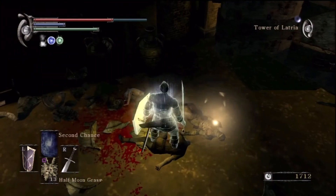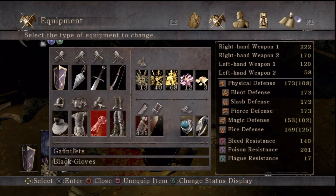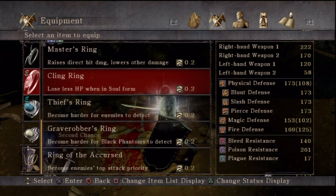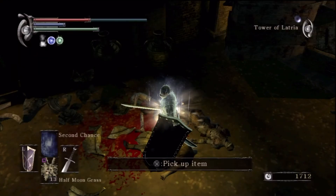Anyway, got some silver braces there, fluted helmet, and cannot carry any more. So I've got to put on the Ring of Herculean Strength. You'll probably have to do it as well, actually, so make sure you have that ring in your inventory.